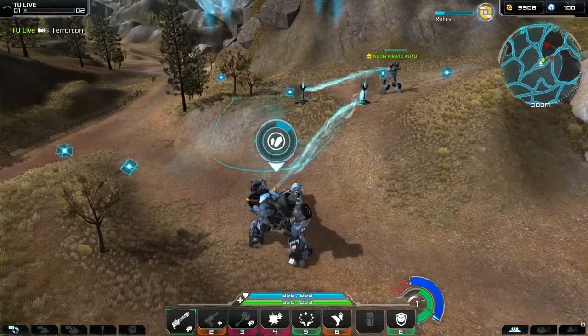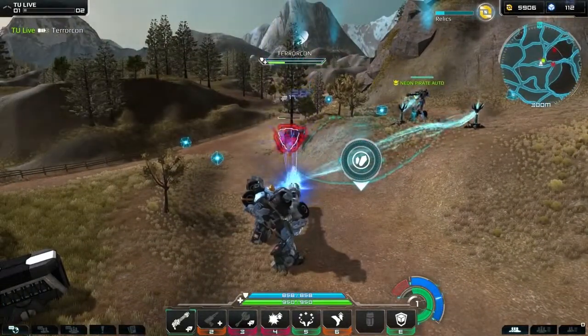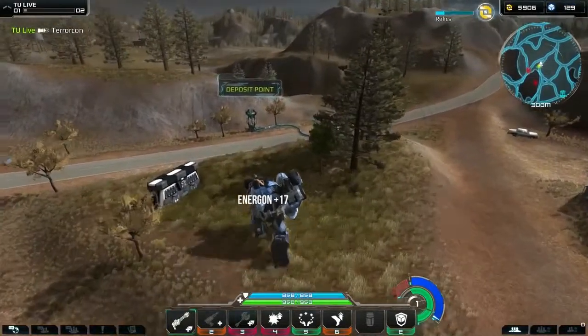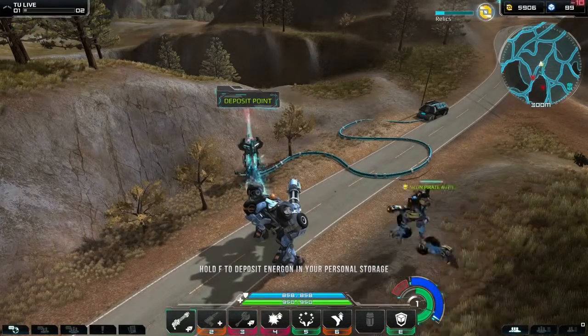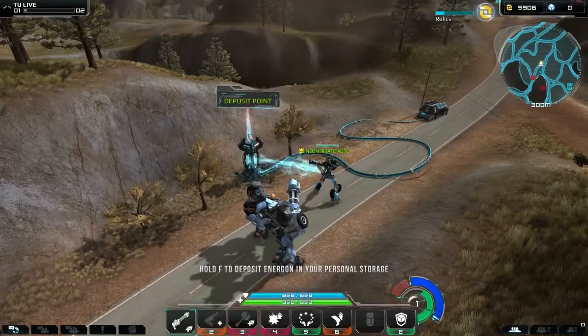Be careful — Terrorcons will appear, woken by the mining, and will attack you and your mining probe. Once you've gathered enough Energon, head over to a deposit point and hold down F to transfer the Energon to your hangar to engineer with. You can only gather a limited amount at a time, but depositing allows you to store what you've collected and go back to mine for more.